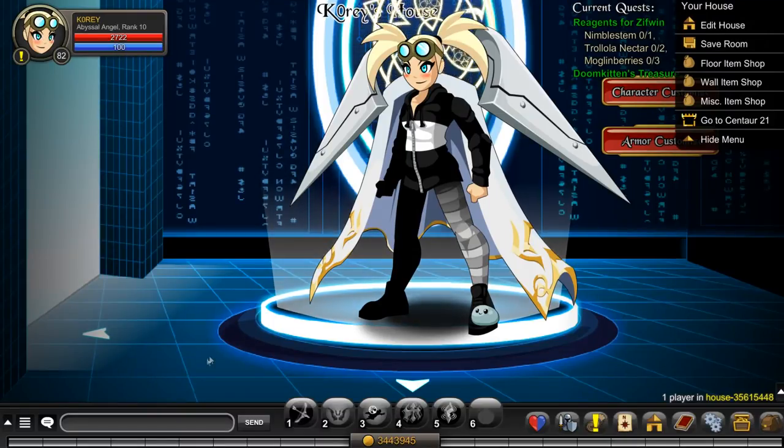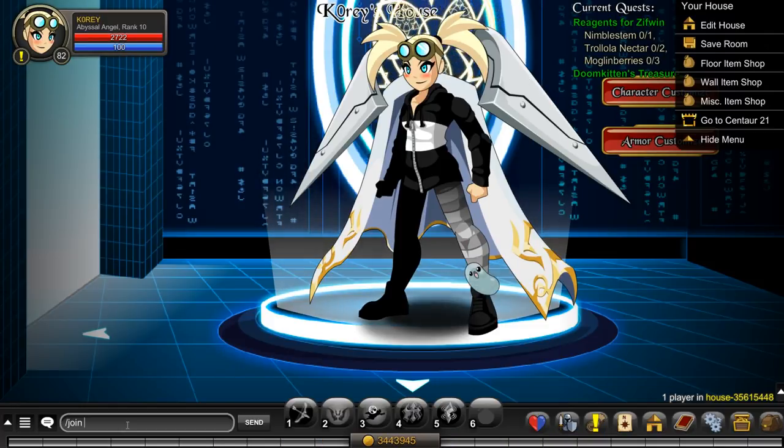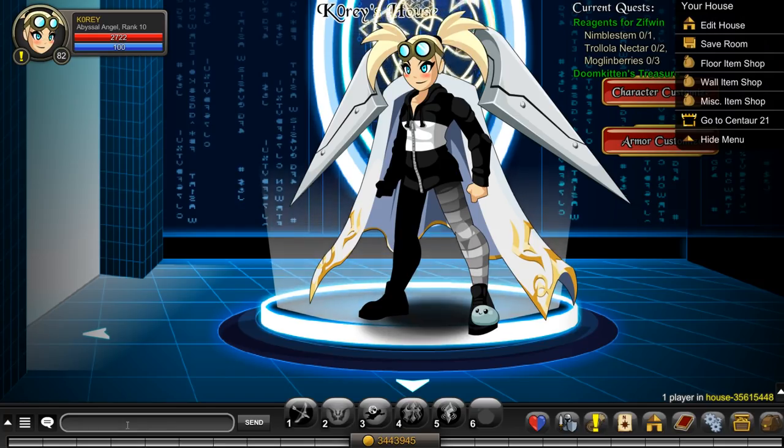Let's start the video with how to get free class points, gold, and rep boosts for your character. You can do this as a non-member, as a free player, without spending any money. Normally these cost 50 ACs a piece for a one hour version — this isn't a one hour, but it's the best thing you can get for free. We're going to slash join nibbleon.